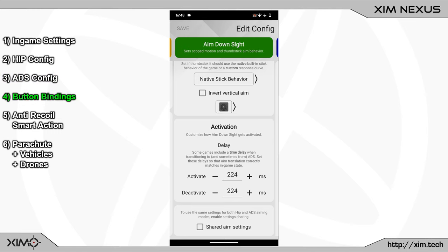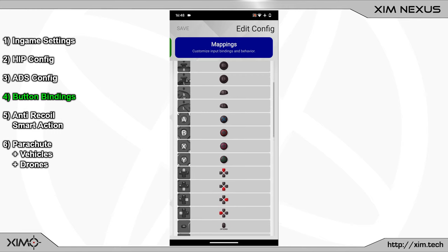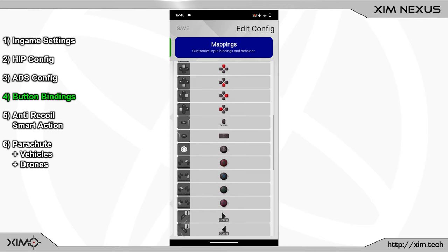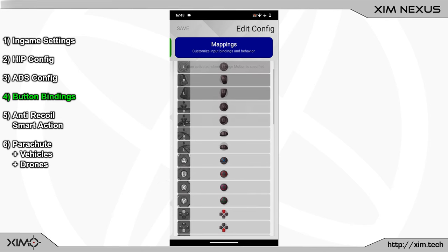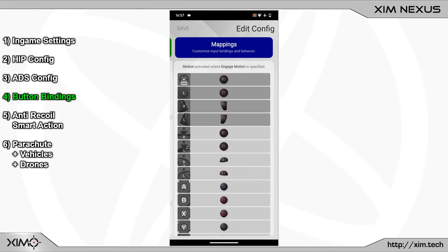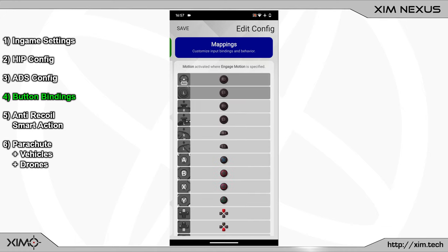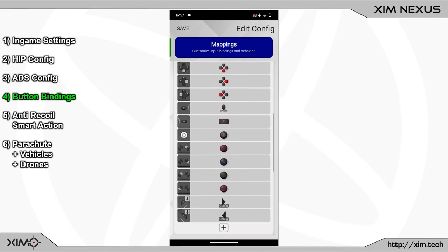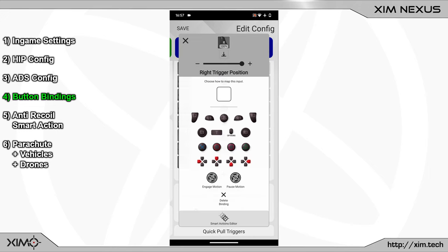At last, let's configure the button bindings — swipe one more time to the right. Here we must make quite a few adjustments. Most bindings you can see are the default ones. First I must delete the right and left trigger binding, as they will otherwise interfere with my motion activation. My plan is to activate motion with both triggers. Next I will create a new right trigger position binding, and assign the motion engage action to it via the smart action manager.